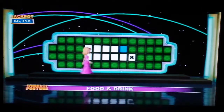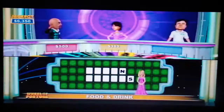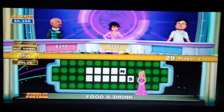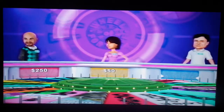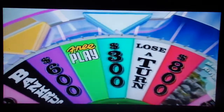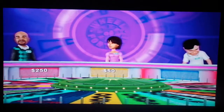$500. N — there is an N. I'm going to buy a vowel. None of those, no Es. This is a tough food and drinks puzzle. $300, no C. And it's back to me.